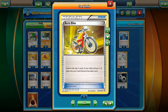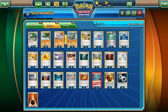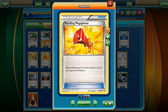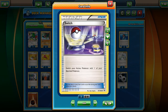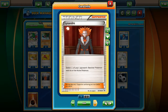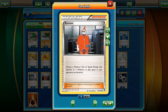From Items, we have two Acrobikes, two Bicycles — because we can burn our hand pretty fast, so we need to draw a fresh hand constantly. Also: a Computer Search as the ACE SPEC, two Robo Substitutes, one Sacred Ash, one Startling Megaphone, one Switch — just in case you're stuck in front with Shaymin and cannot retreat. Four Ultra Balls, three Versus Seekers, two Korinas, two Lysandres, three N for draw, four Sycamore for draw, one Xerosic — just in case you need to discard any special energy or tool in play.